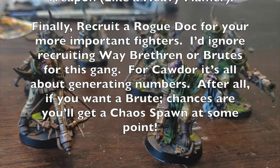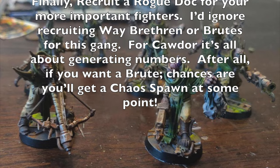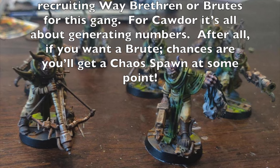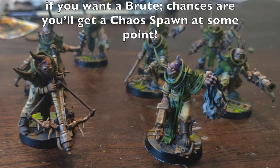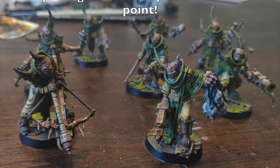As for brutes, the house-specific Stick Shambler is cool but I'd shy away from it for this gang — it's all about generating numbers. If you want a brute, chances are you'll get a chaos spawn through the Dark Ritual, which you can use as your brute. That's how I suggest this gang develops as the campaign continues.